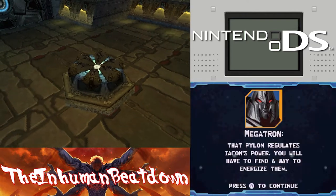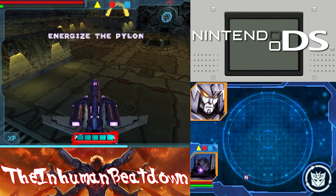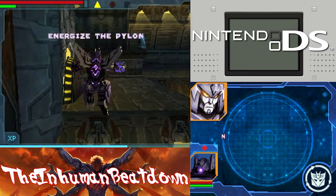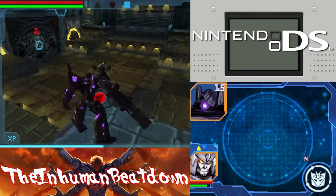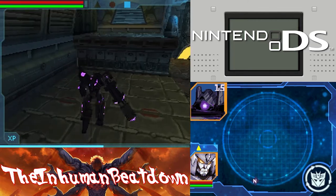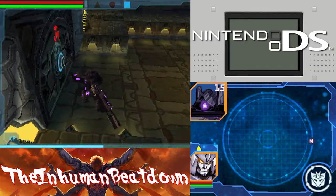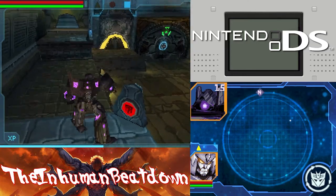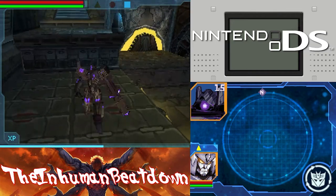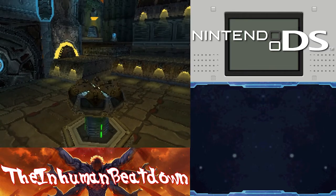That pylon regulates Iacon's power. We'll have to find a way to energize them. Great. Let's get Cyclonus some energy going. Tell me a Decepticon victory is certain. Don't really feel like it's energizing the pylon - more so I'm just shooting the pylon. But hey, I guess maybe same thing. What was the point of this room? There wasn't even a fight here.